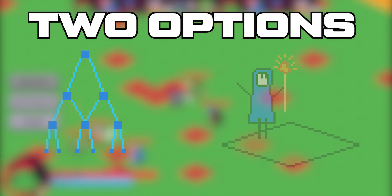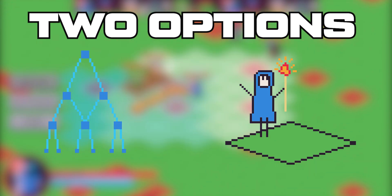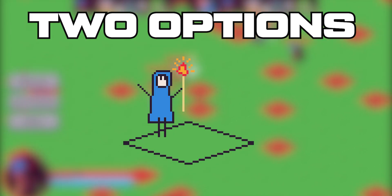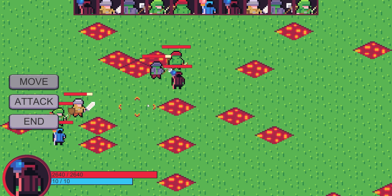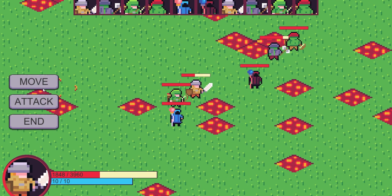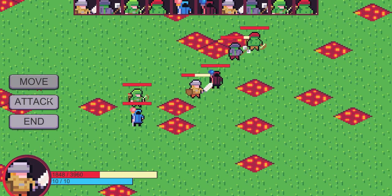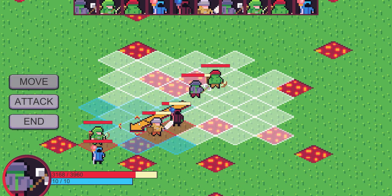Option number two was an ability system — something dynamic that would lay the foundation for everything from fireballs to healing to slapping someone with a slightly harder stick. I chose to start with the ability system. The reasoning is that whatever AI system I implemented would need some understanding of what abilities are, and that would be easier if I knew what the ability system was going to be beforehand, rather than making the AI and then reworking it later on.